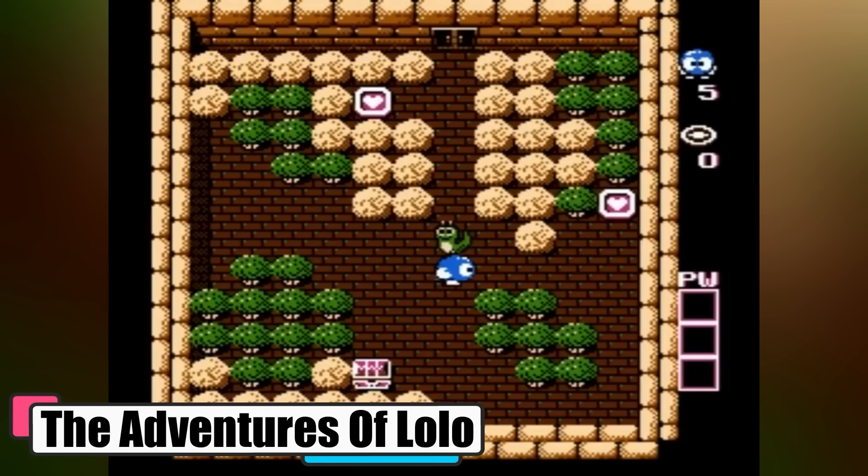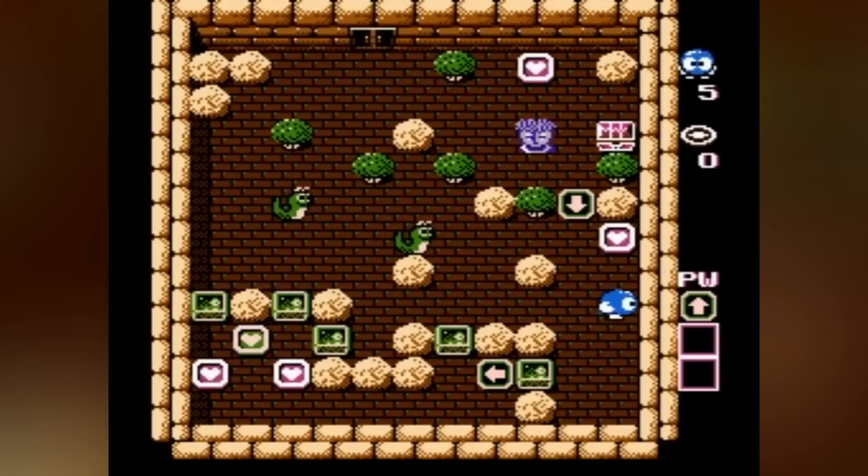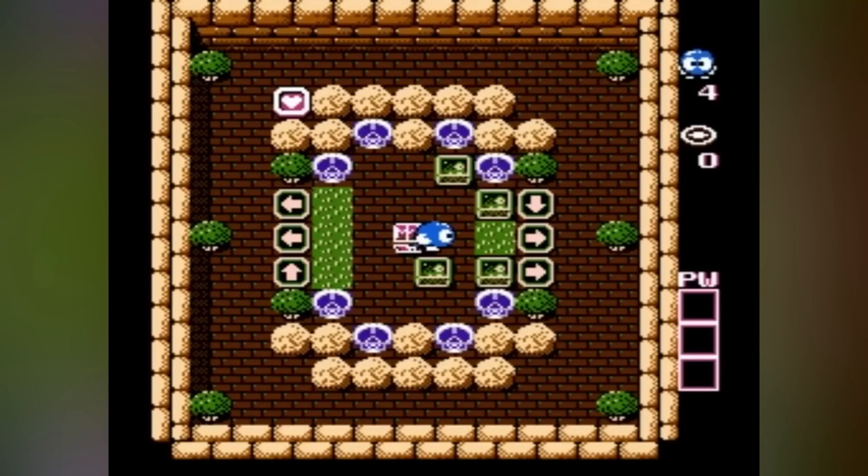Adventures of Lolo. If your thirst for puzzles hasn't been quenched yet, we introduce you to Adventures of Lolo. You'll have to conquer a world of puzzles as the adorable, round little hero Lolo. Your mission is to go through King Egger's Castle and rescue Princess Lala. With 50 rooms spread over 10 floors, each puzzle room challenges you to collect hearts, unlock a treasure chest, and grab the gem that opens the door to the next brain teaser.